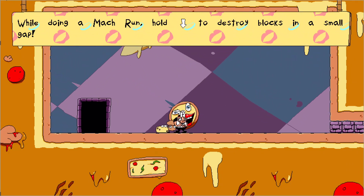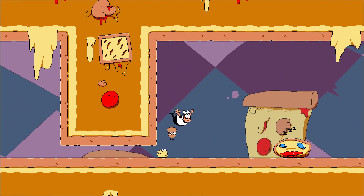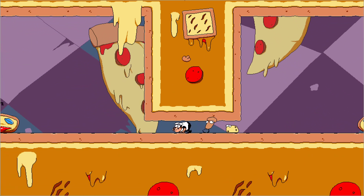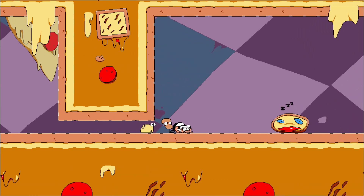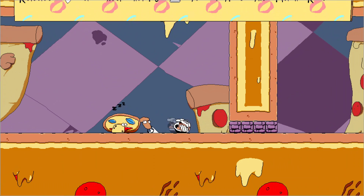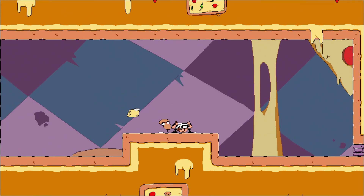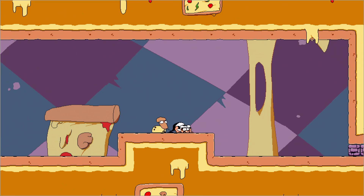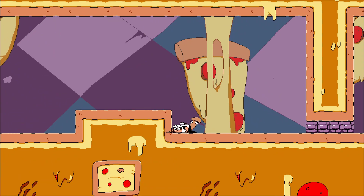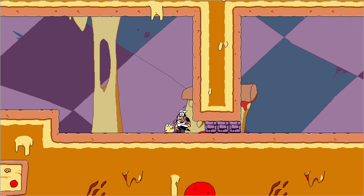Run and hold down during a mach run to destroy blocks in a small gap. Oh my gosh, I can't get over that — just look at that. Hold down and hold shift to... Ow, my face.